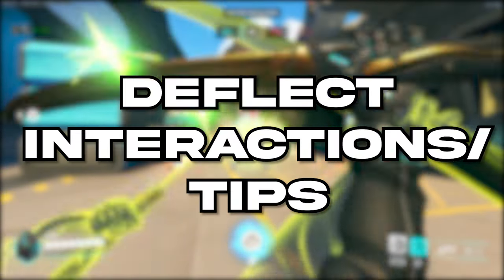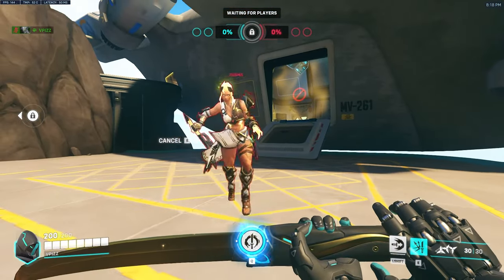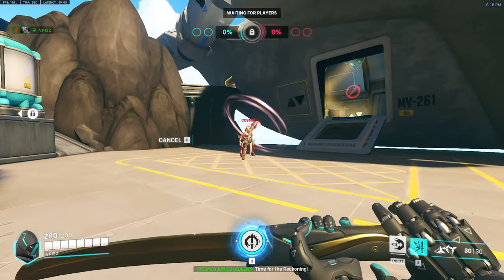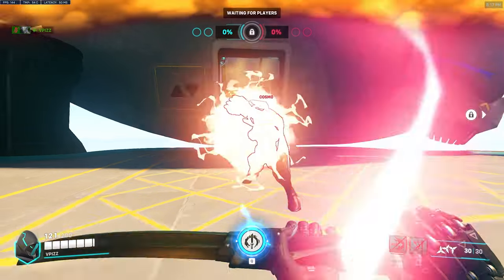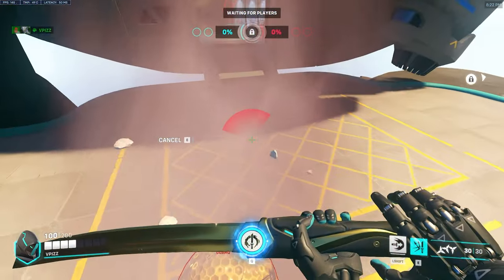Now if you're new to Genji, you should know that you cannot deflect beams. But Genji can deflect any projectiles and negate melee damage, with a couple of exceptions such as Sigma Rock, Doom Punch, and any AoE attacks such as Hammond Slam and Winston Slam.